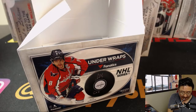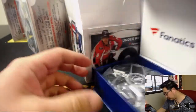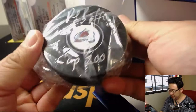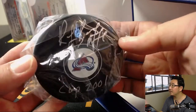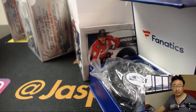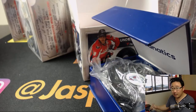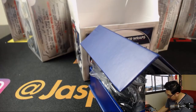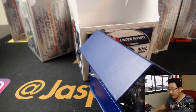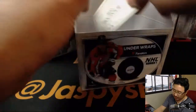We're going to get the autograph guessing game going. There are all your authentication stickers. You might be able to tell by the team — any guesses? TJ and Chris got it. It's Ray Bourque. And in break number 4, on the ninth, that goes to William L. with Ray Bourque from the NHL 100 collection.